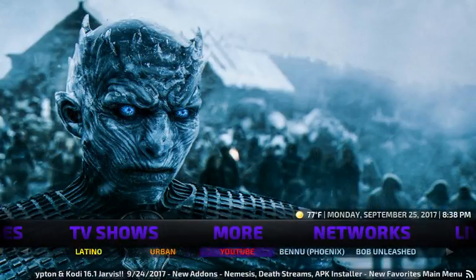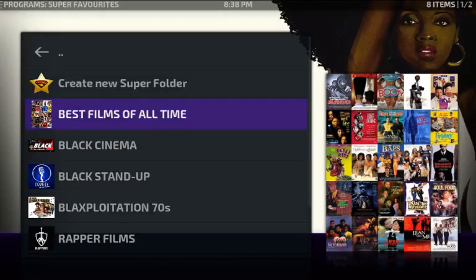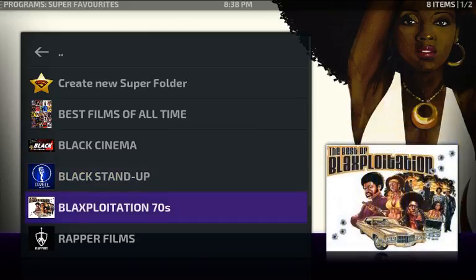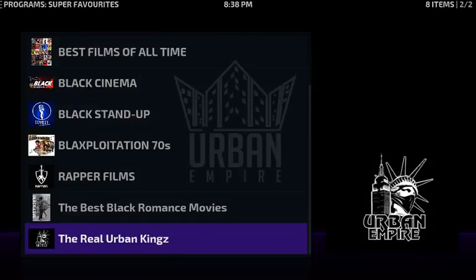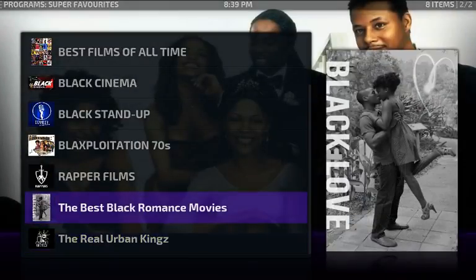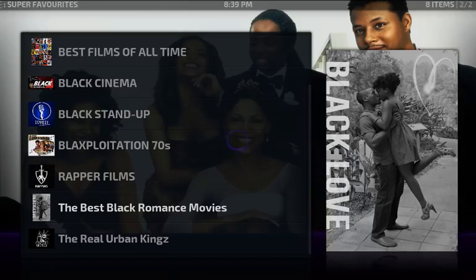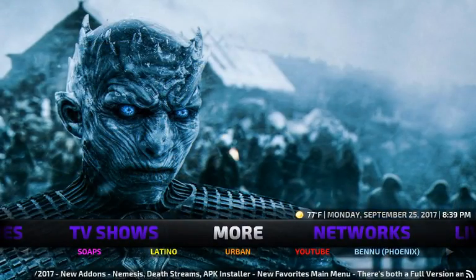I'm going back and clicking on Urban just to see what pops up. In the Urban section you've got Best Films of All Time, Black Cinema, Black Stand-Up, Exploitation, Rapper Film, Black Romance, and the Real Urban Kings. I did a review on Real Urban Kings — make sure you go check that out.